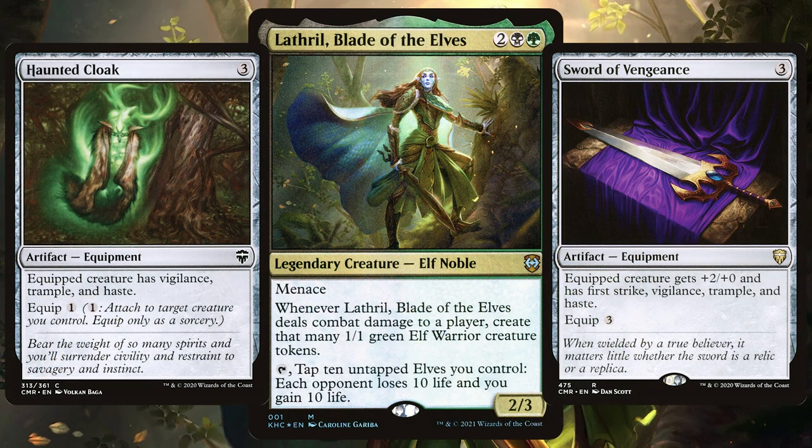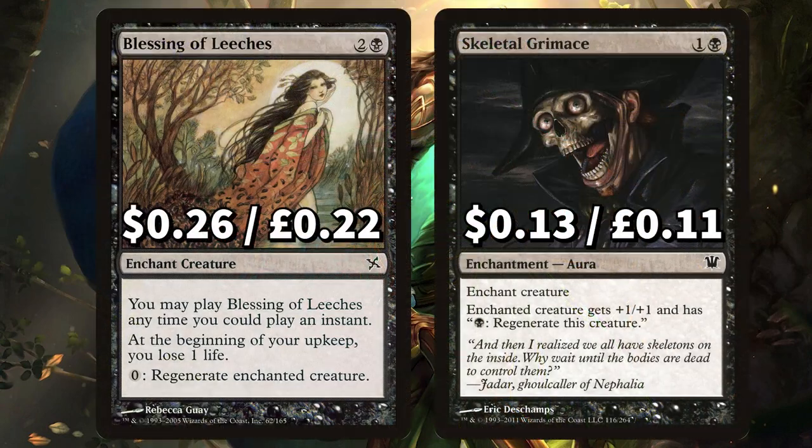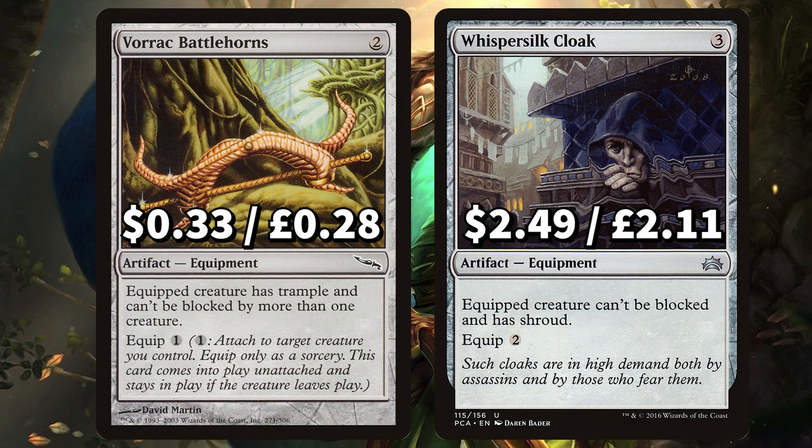Vigilance is key here — attack with Lathril, keep her untapped, and then you have that secondary tapping option to go any time. There's Blessing of Leeches that loses you one life on your upkeep with that essential free option to regenerate target creature. And Skeletal Grimace to give Lathril +1/+1 and another option to regenerate her. We have Vorrac Battlehorns to give equipped creature trample and can't be blocked by more than one creature. And Whispersilk Cloak to give equipped creature unblockable and shroud.